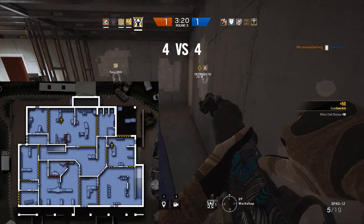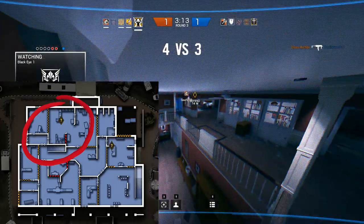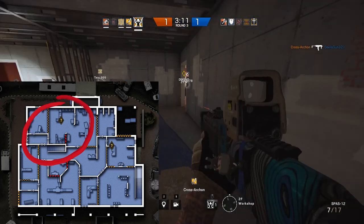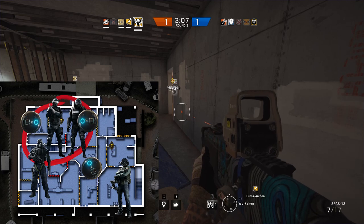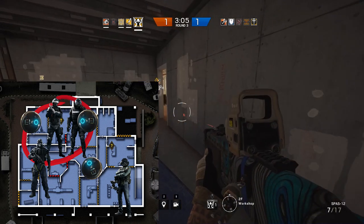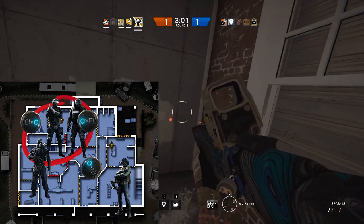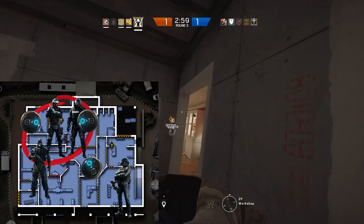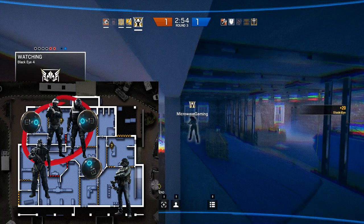Going back to where you should place the cameras, let's use the server room on the new map Border as an example. You can see where the objective is and the surrounding rooms — this would be the AO of the server room with those operators. The goal is to place cameras in a location facing the AO, because most of your firefights will happen within that marked location, with Jäger far away and Mute keeping in close orbit around the objective. Your cameras need to be relatively close to the objective to allow your team to have the upper hand.